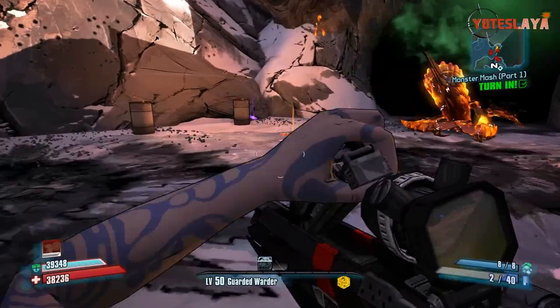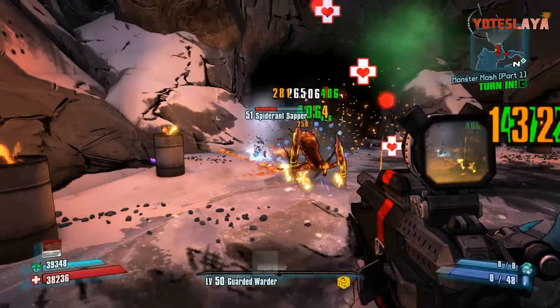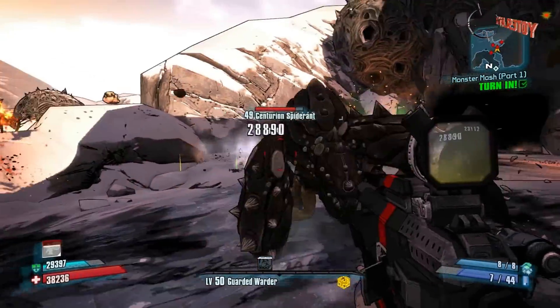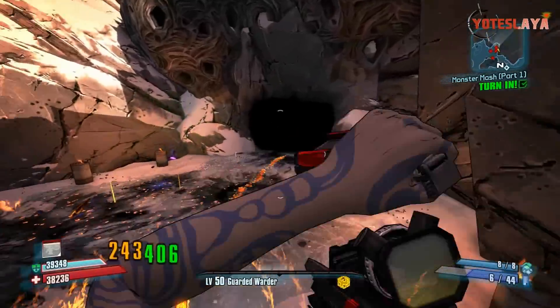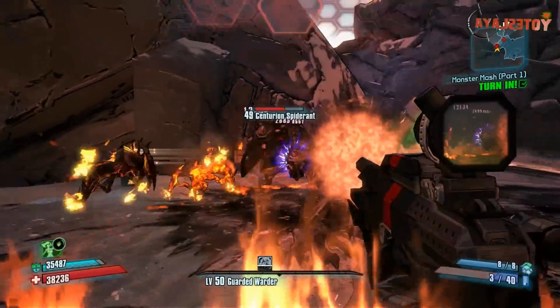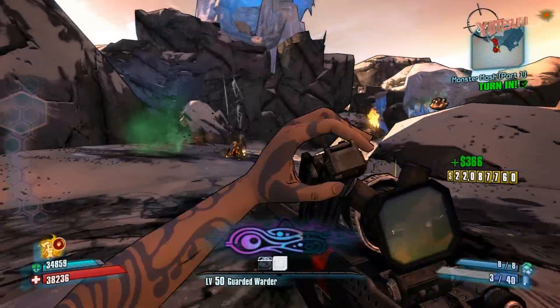It seems that in Borderlands 2 they have made the orange weapons — aka legendary weapons — only available through bosses. You can get them randomly through Terramorphous and the Warrior, but that's still through bosses. And right there you can see Scorch comes out, I do kill him, and he does drop the legendary weapon — the Hellfire.